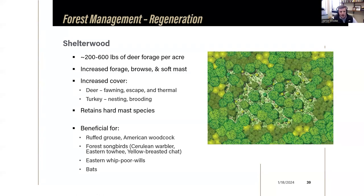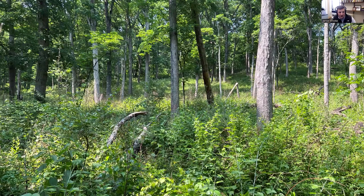A shelterwood harvest is a technique mixing single tree selection and group selection - trees are removed preferentially throughout the stand to create intermediate light levels reaching the ground, while favoring and retaining mast-producing species like oaks. This can produce several hundred pounds of forage per acre - lots of forage, browse, and soft mast with increased cover - while retaining hard mast producing trees in the overstory. This is one of the best ways to manage forests for a diversity of wildlife, maintaining big oak trees with cover on the ground.